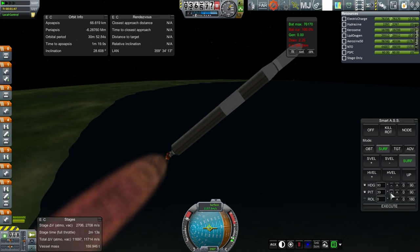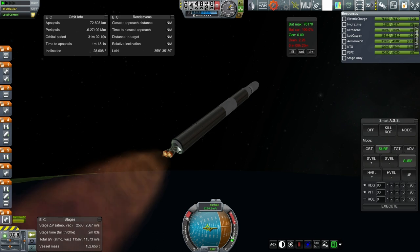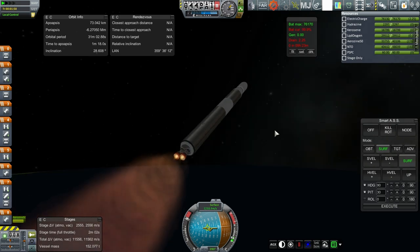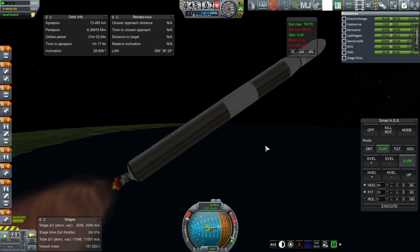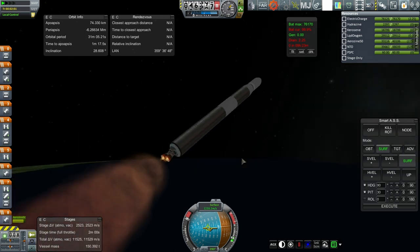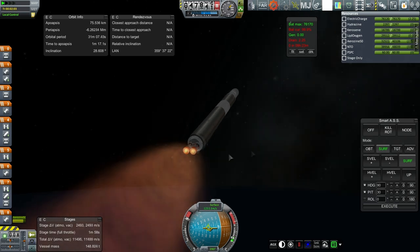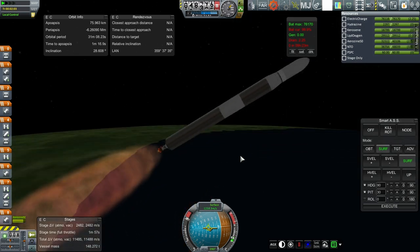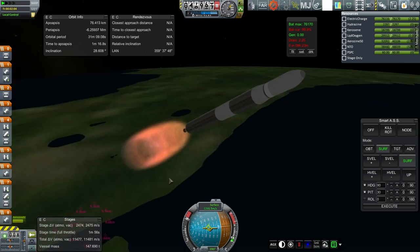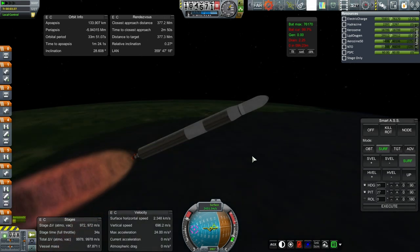The next problem is whether we have enough delta-v or not. I could have put four LR-89s on here and it would have worked just fine too. Possibly I could have even used a huge cluster of sustainers. But I thought about using four of the LR-89s - that would have worked. But I just thought this was a little bit better. Also cheaper, I think.